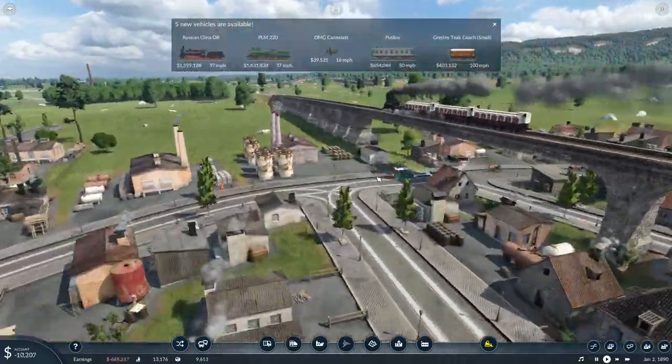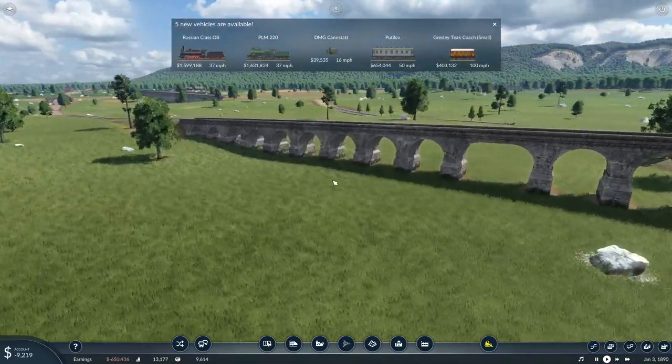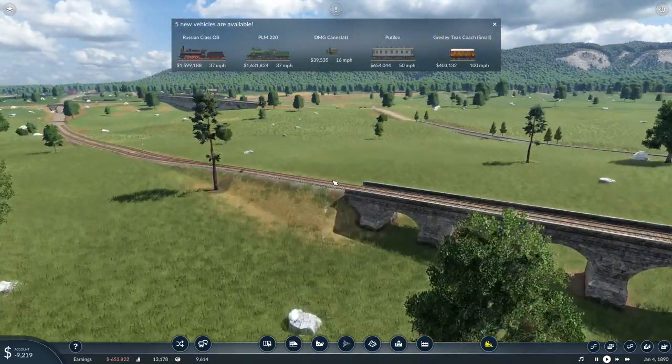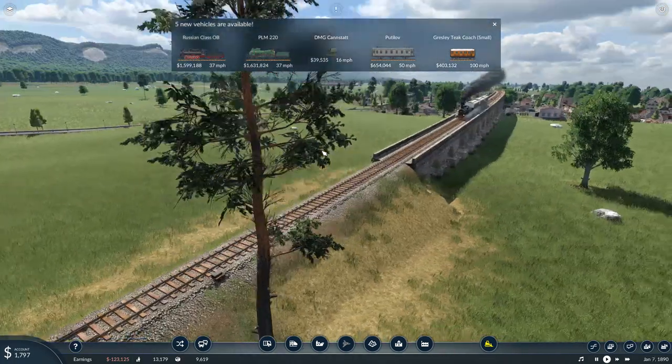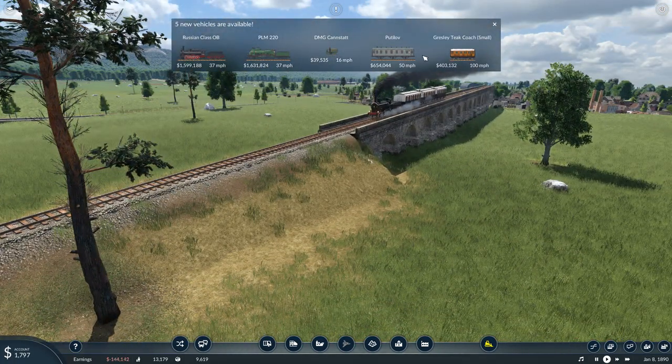And we just got five new vehicles: the Russian Class OB, the PLM-220, the DMG-Kaddenstat — that new and actual potential real truck — and some other stuff here.